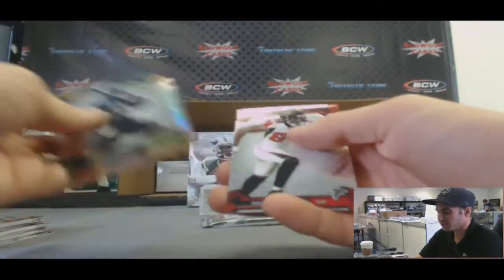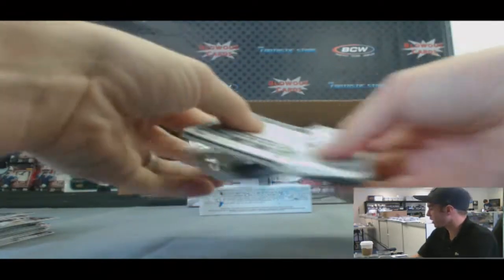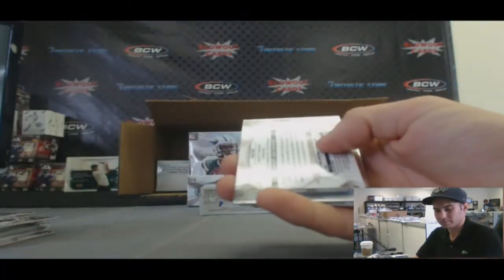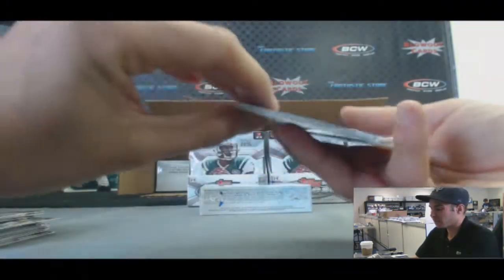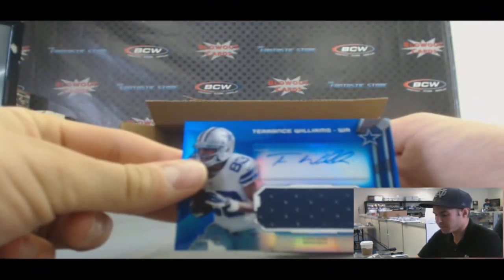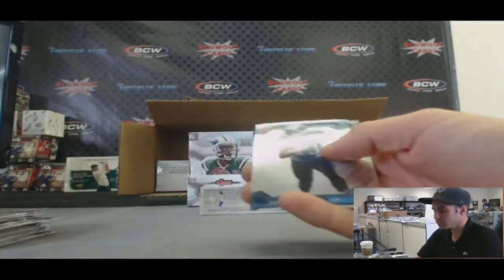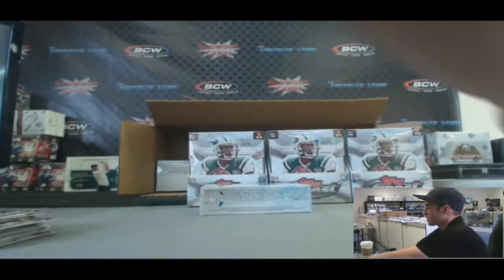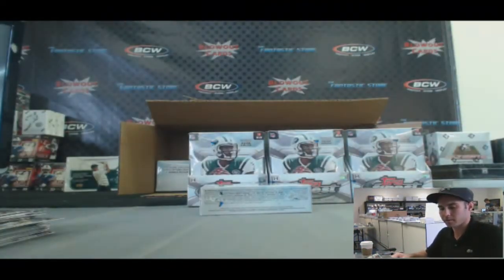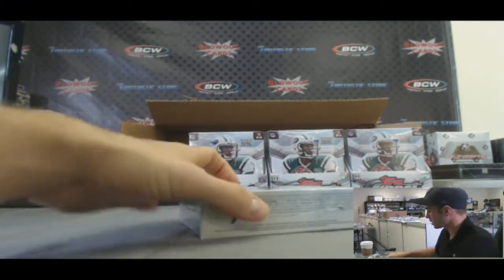Refractor of Stedman Bailey. And our last pack — this should be our hit. We've got a Blue Refractor Jumbo Jersey Autograph of Terrence Williams, 15 of 99. And base. Alright, so that is mini box number one.